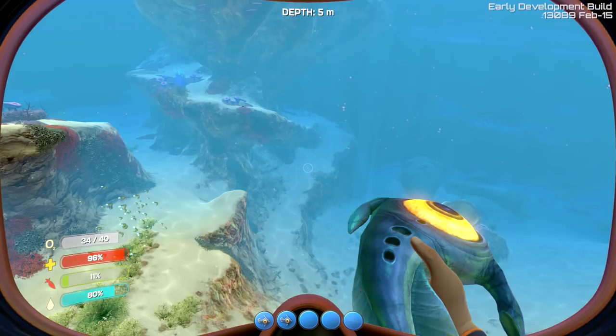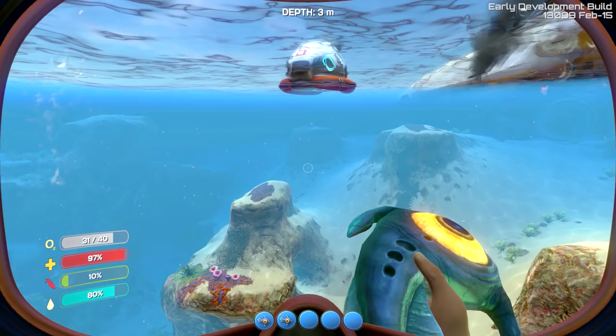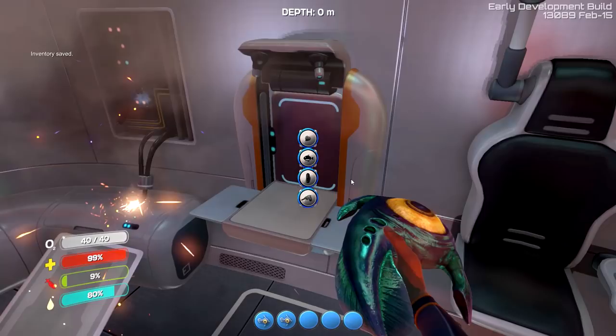Let's return to the life pod and do a little bit of crafting, since my food is dangerously low right now. And then we'll go back out and look for some metal. So, this is the fabricator. This is used for crafting. Basically it's pretty straightforward — you just need the proper resources, and then you choose what you want.